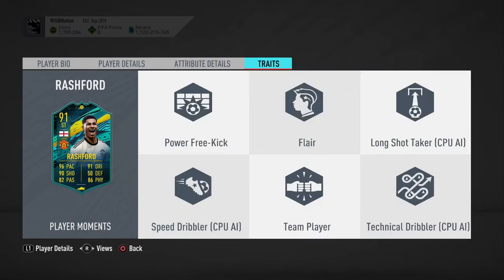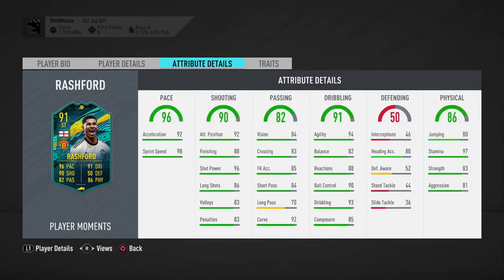In terms of traits, he has the power free kick trait, flare trait, and team player trait — interesting to see a few traits on him, but not the ones you're really looking for, like outside the foot, finesse finisher, or anything like that unfortunately.